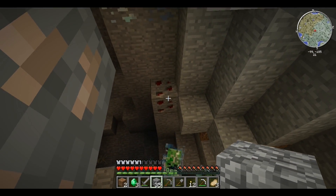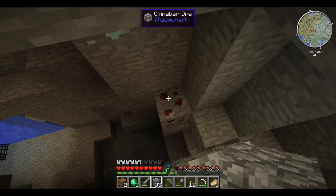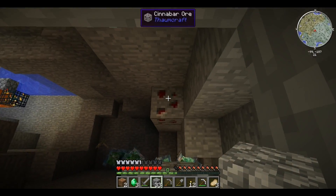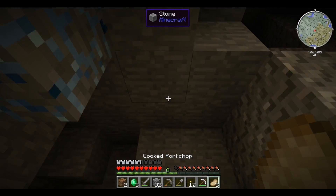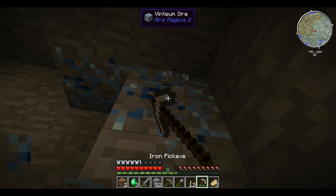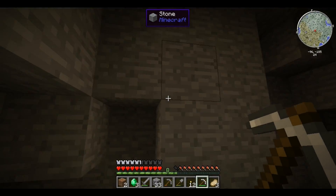What are these goodies? Cinnabar. I believe that turns into Quicksilver, if I'm not mistaken. But with Thaumcraft — the current version — it's pretty awesome, you have no idea. I've been waiting for this mod for such a long time.